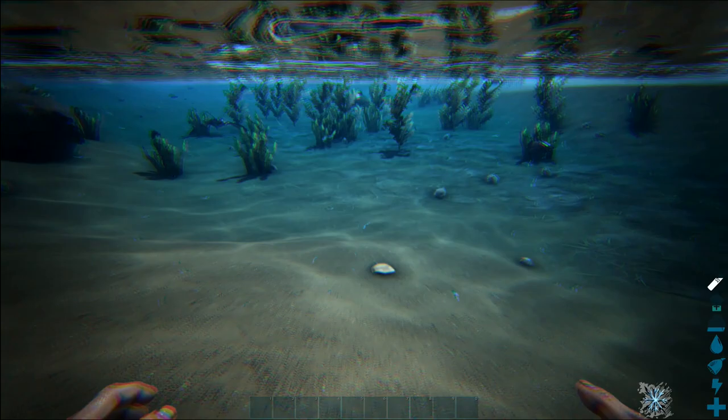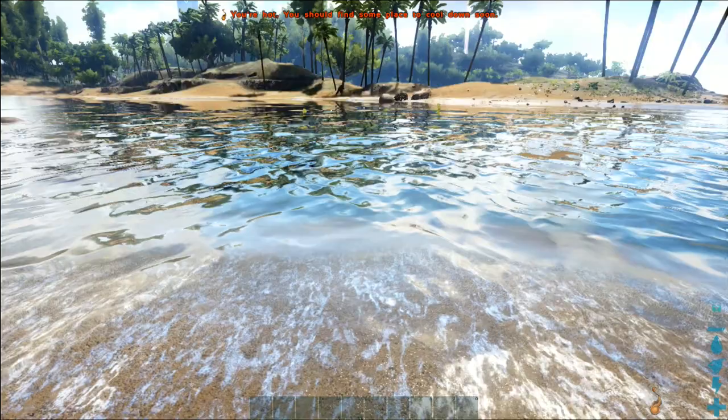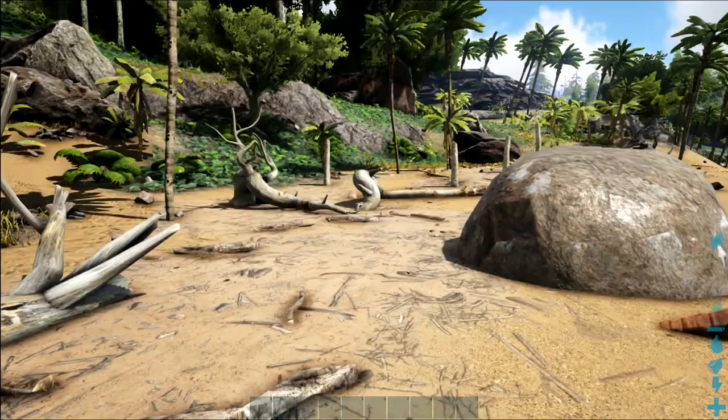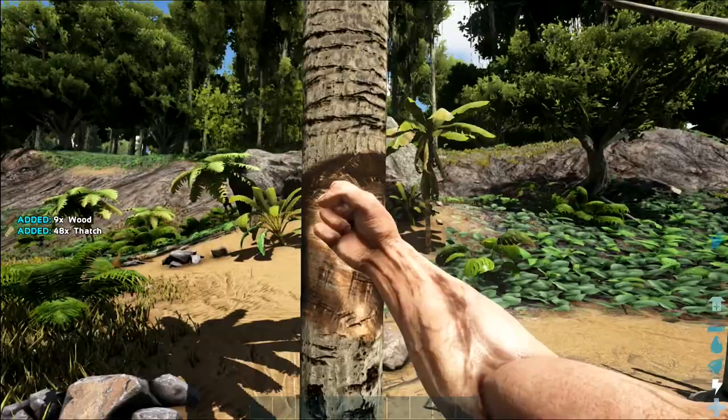There's a coelacanth. One of the things you do need to worry about in some places is piranhas. Fortunately there didn't seem to be any piranhas. Now another thing we need to do is get wood and thatch — we've got stone. I'm just going to beat this tree up until I've got a load of thatch, and then you go and gather here, so we get fiber but we also get a load of berries.